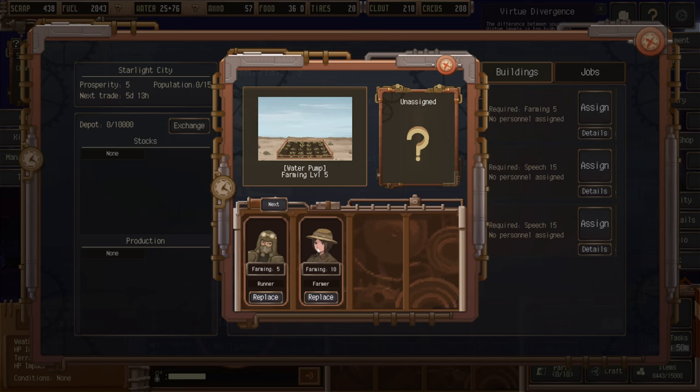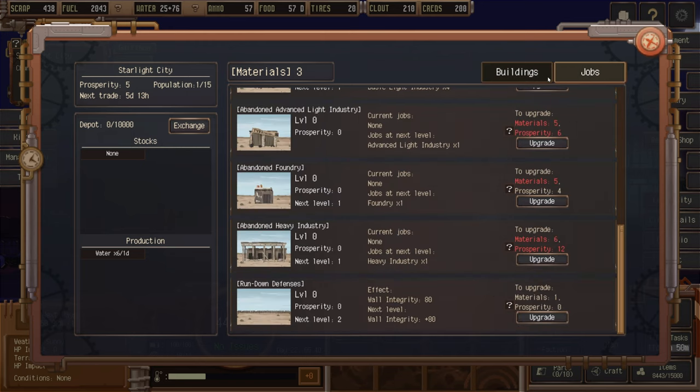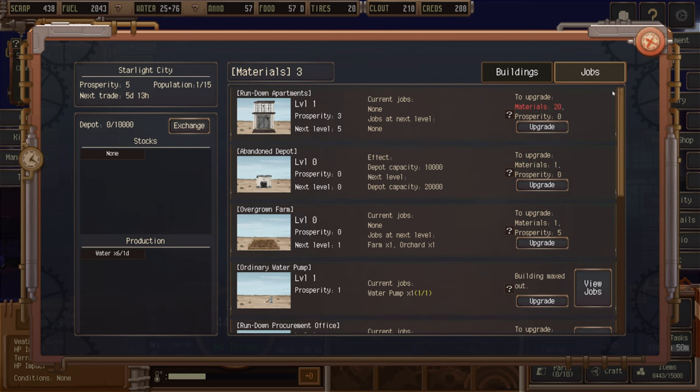Now we're going to Manage City and assign the farmer. There we go — farmer's skill in production will produce six water a day. That water will build up in our local reserves, which we can then sell or keep for our own use. Water is definitely important in the desert.